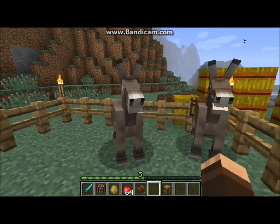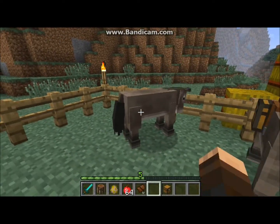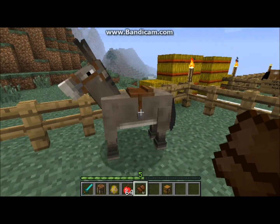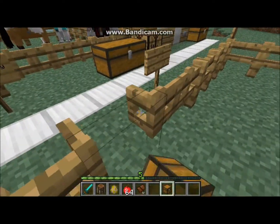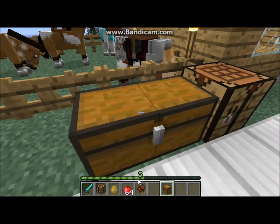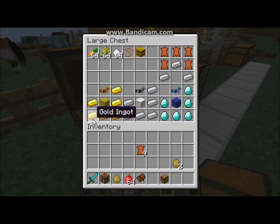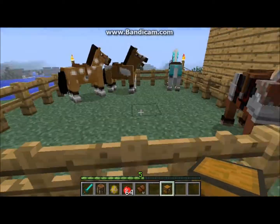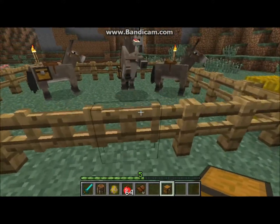This is the second type of horse: the donkey slash mule. These are very unique horses. You can tame them, as I already did, put a saddle on them, and ride them just as normal. Now, there's something I forgot to show you — you can attach armor to these horses. You craft it by taking either iron, diamond, or gold in this configuration, and the block of wool that corresponds with it, and you'll get that horse armor. You can right-click the horse with the armor, and right-click with another type of armor and the old armor will fall off.